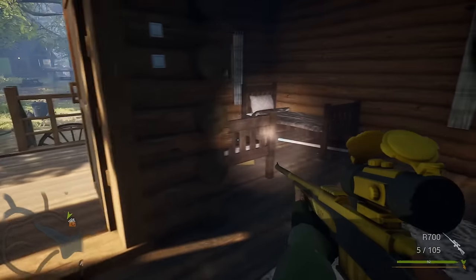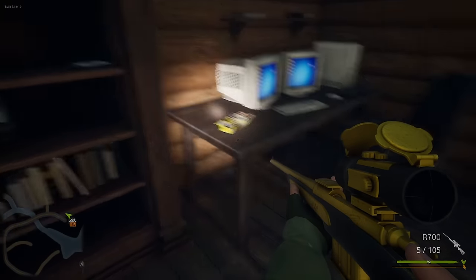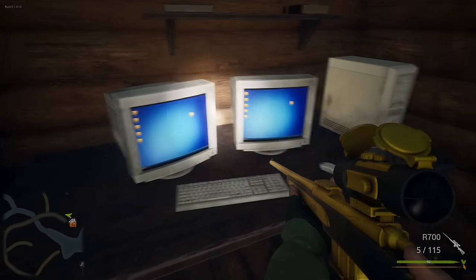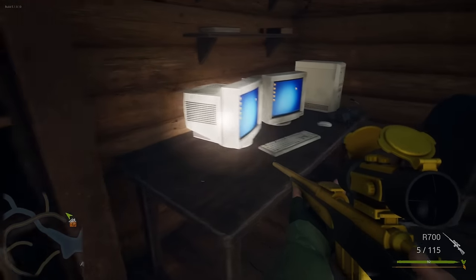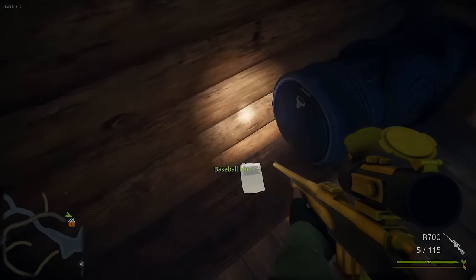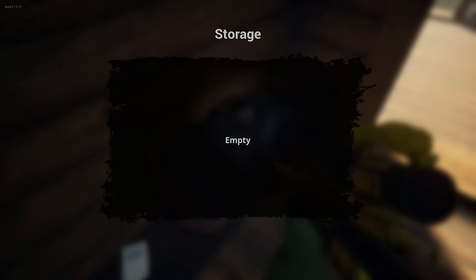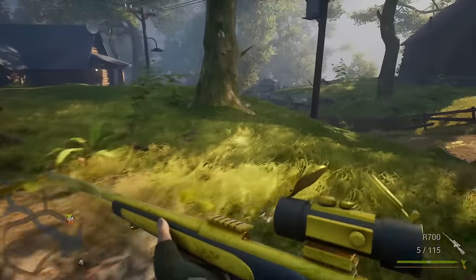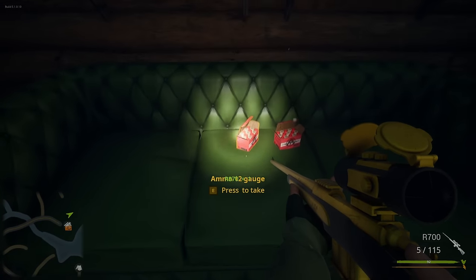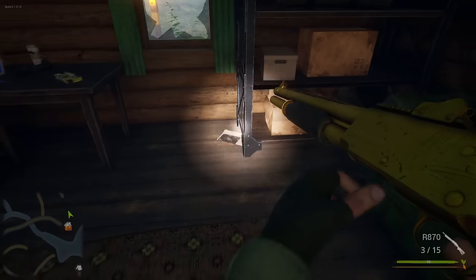Camp house number one. Please be something good here. Flare gun bullet — that's fine. A little bit of ammo. Damn, look at that double monitor setup, that's nice — that's what I've got going on. What's this? Buy: lilies, lanterns, kites, sweets, ring, Toby's food. Ooh, he's going to buy a ring — I think he was going to propose. Well, that kind of sucks. Maybe I'll look through Bigfoot's lair and see if I can find it — I'm going to go sell it at a pawn shop later. Oh, here we go — shotgun! Perfect. Let's get that loaded up. This looks cool in gold, I like that.